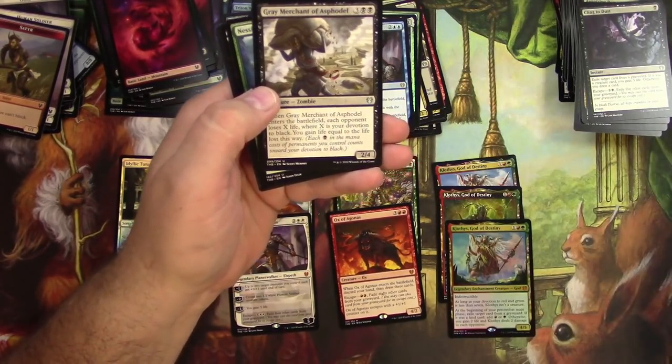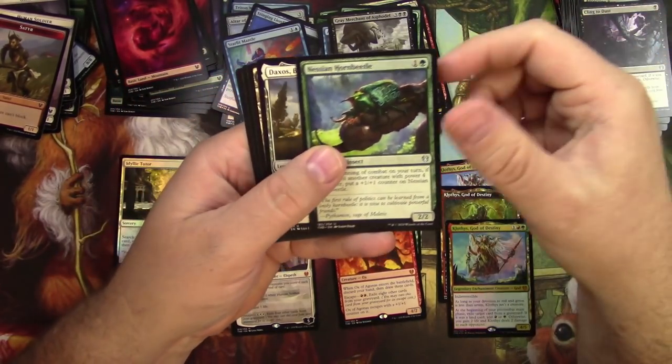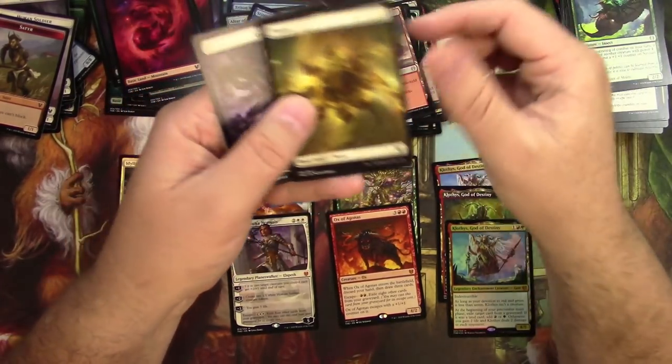Gray Merchant of Asphodel — just barely over 90 cents, that's my threshold so I'll pick it. Got a Nessian Hornbeetle, the Daxos, and a Temple of Malice — black and red.